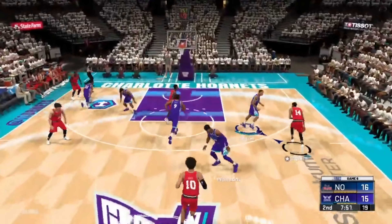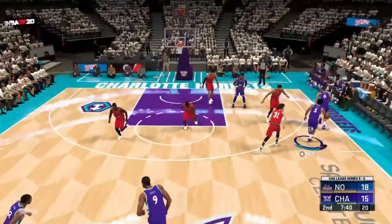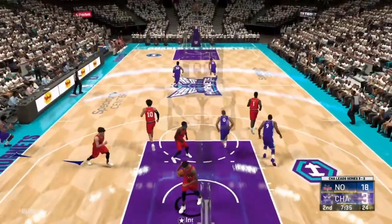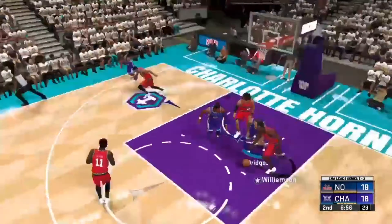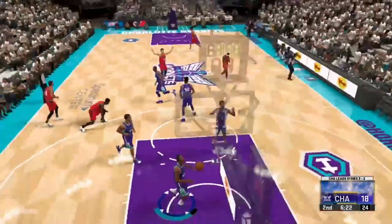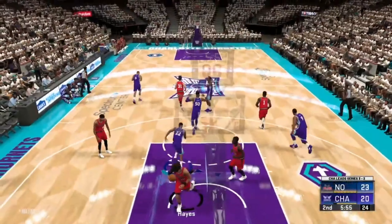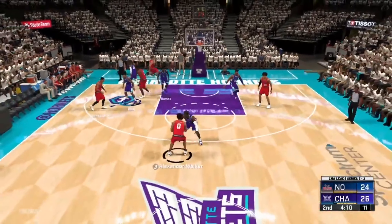Jackson Hayes steals it — here come the Pelicans. Ingram finds Zion, who makes it a three-point lead for New Orleans. Bradley Beal knocks down a three to answer back — Josh Green played good defense, but not good enough. Bridges gets denied by Jackson Hayes, then Zion hits a mid-ranger and the Pelicans are back up, 20-18. Brandon Ingram gets the three to go down, and then Devontae Graham makes this game a little bit closer.